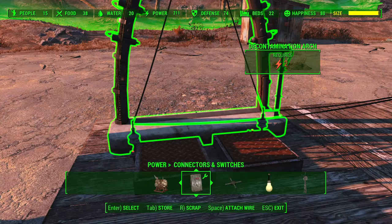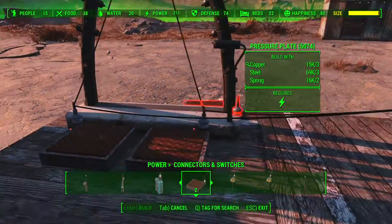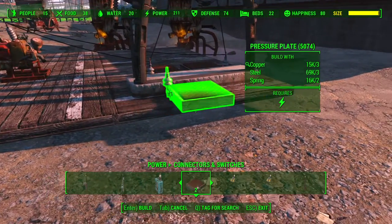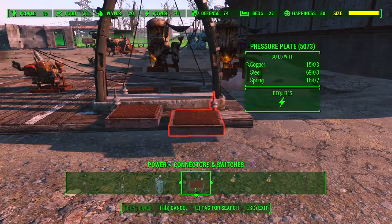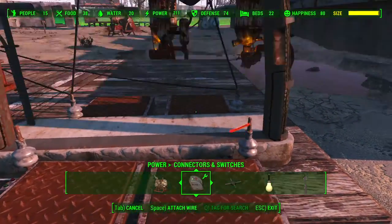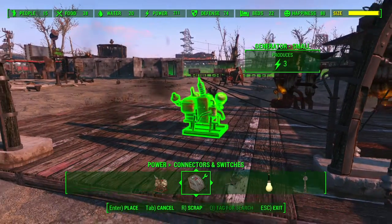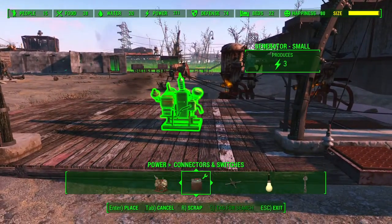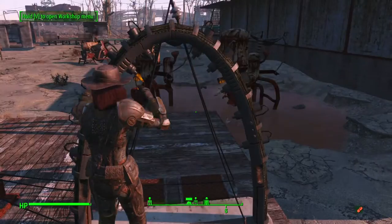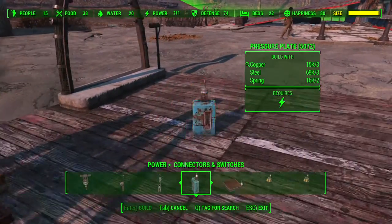If you want it to go on and off whenever you walk in and out of your settlement - which you don't really need to do since you're not going to have contamination in your settlement unless you're very cruel to your people - you can do exactly the same thing just the other way around. When we walk through, yes, it switches on as we go through. Perfect.